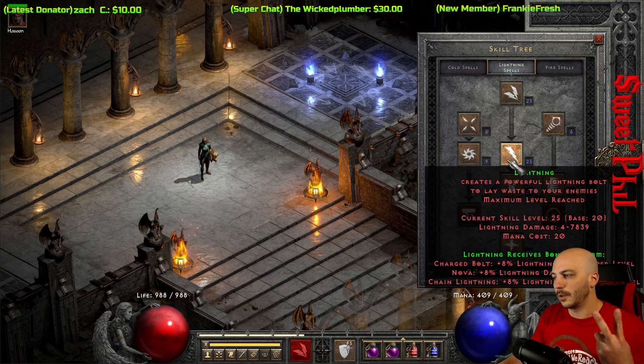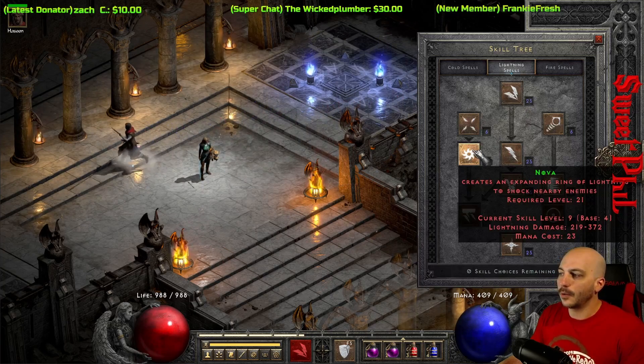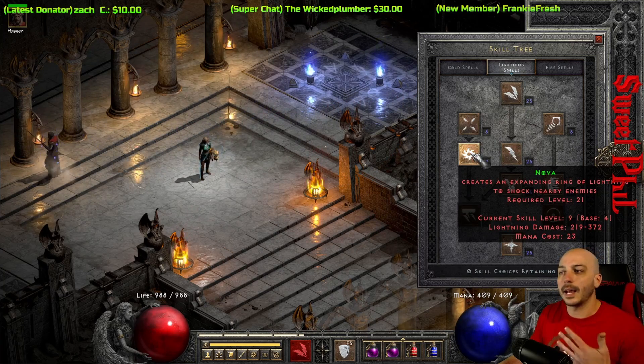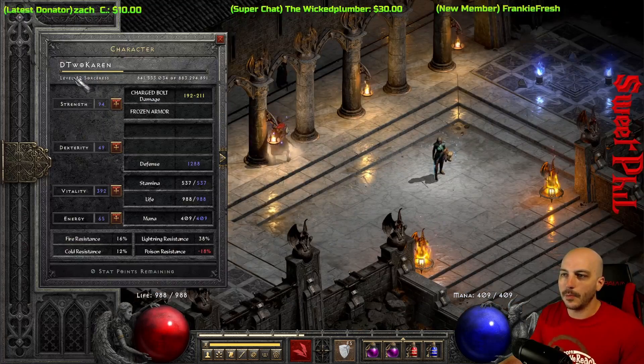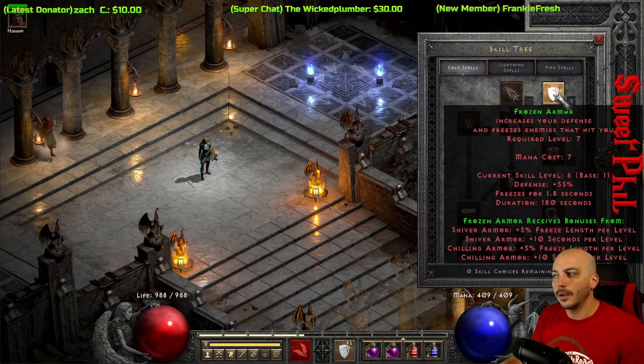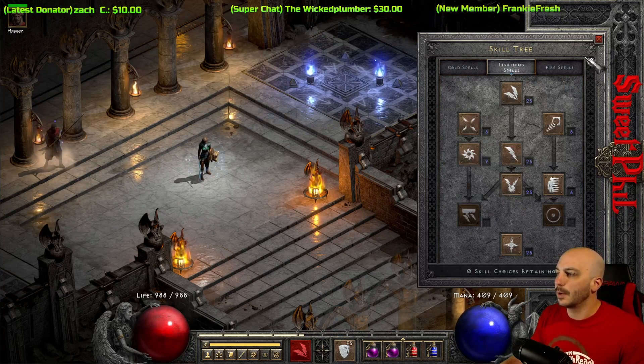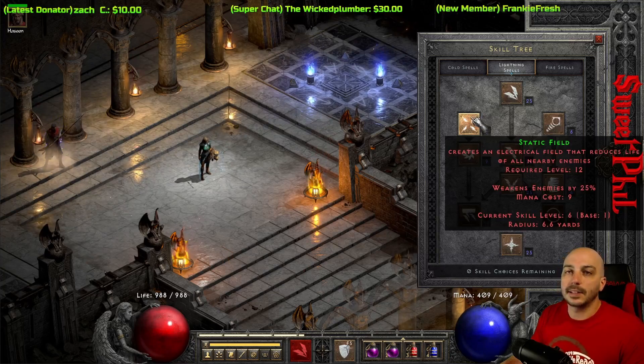There are three synergies for Lightning: Charge Bolt, Nova, and Chain Lightning — I've got a couple of those maxed out. Nova isn't quite maxed because I'm only level 82, staying on the budget theme. Over on Cold, one point in Frozen Armor and one in Warmth. And obviously the must-have one-point skills on the Lightning tree: Telekinesis, Teleport, and Static.